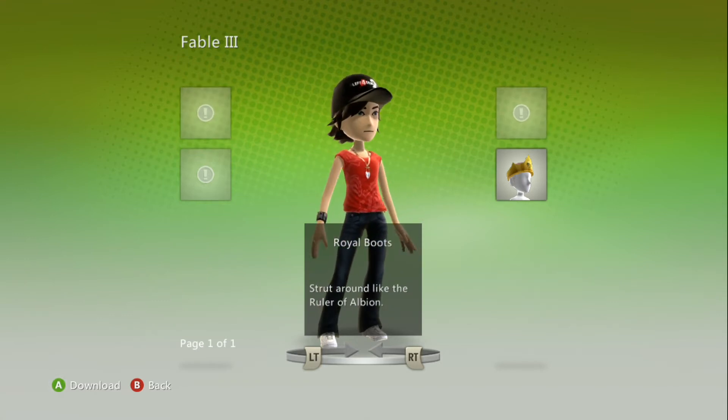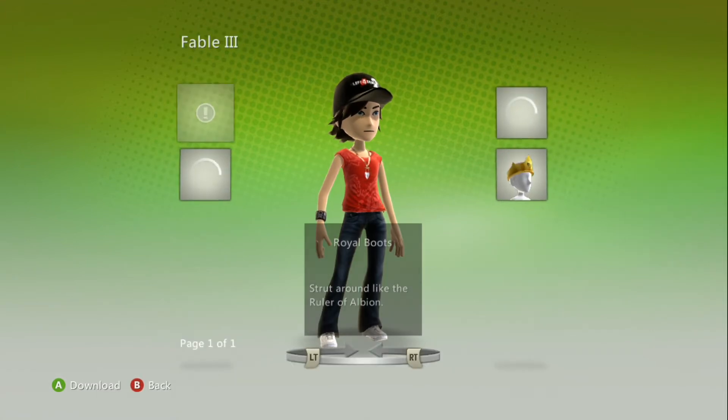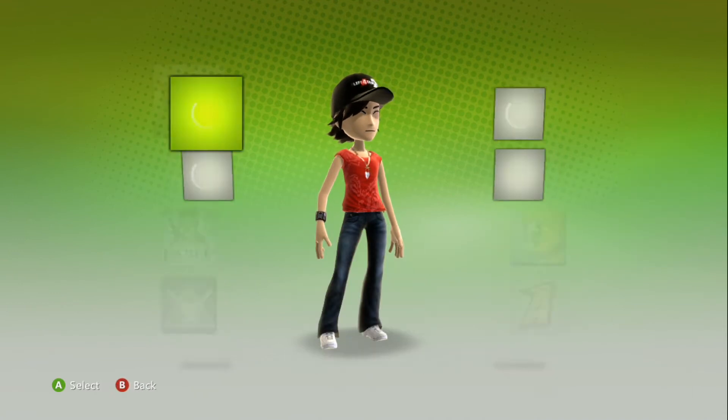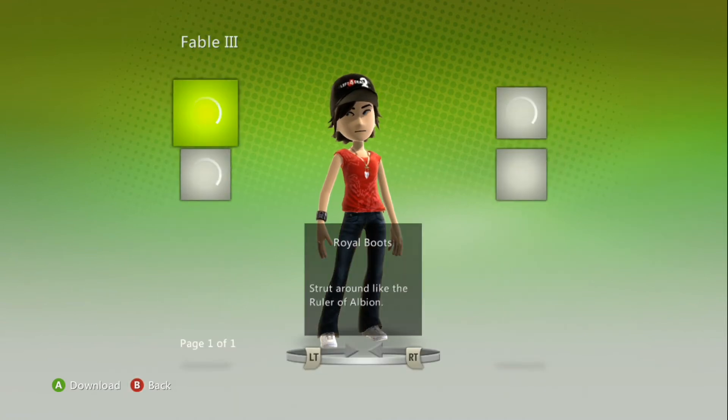I've found a kind of a workaround for it, although it's very tedious. What you do is basically keep entering and exiting the Avatar Award game that you're wanting until one of the items that's missing continually buffers. I'll do this a few times, and then when it starts buffering, you basically just leave it to sit and run its course.